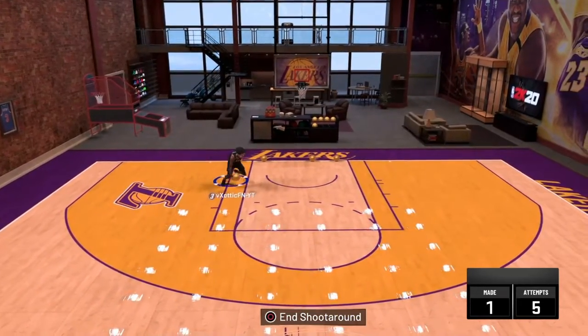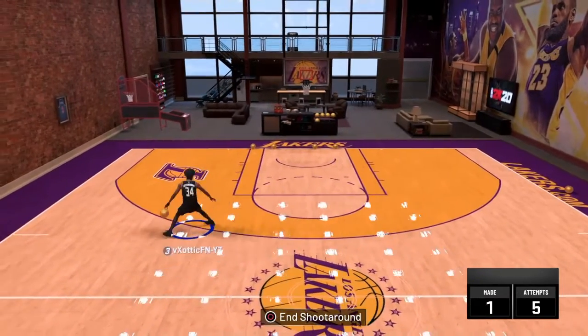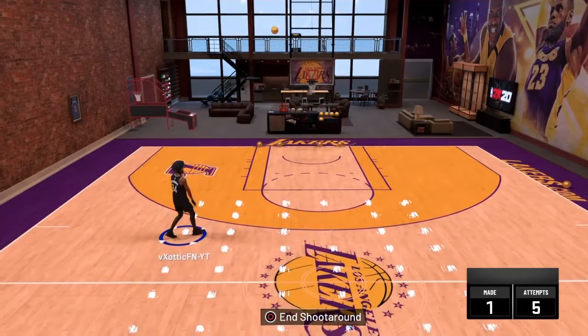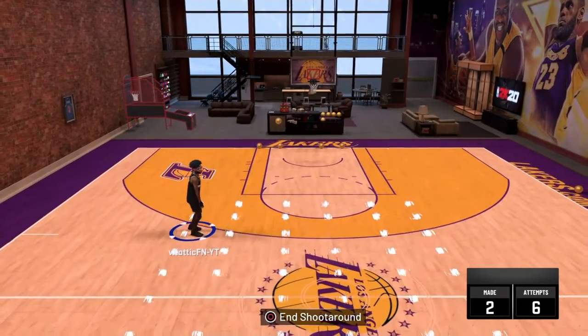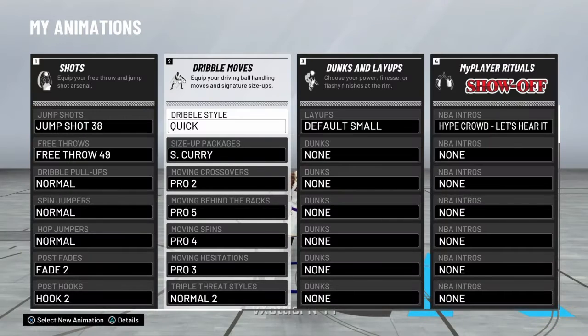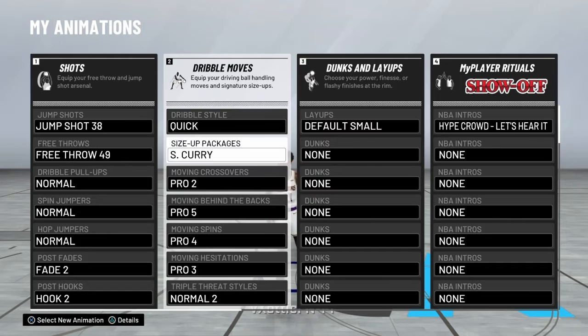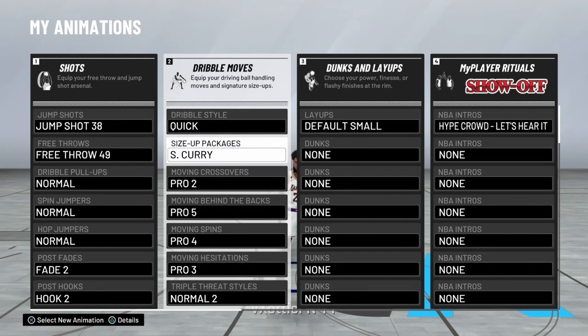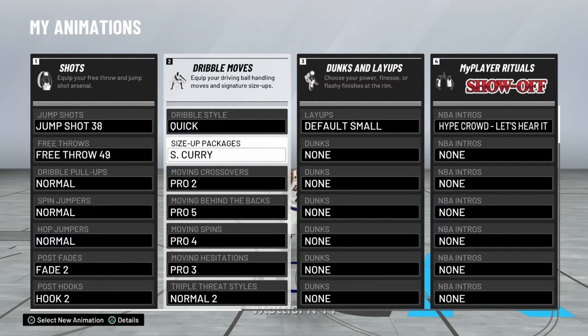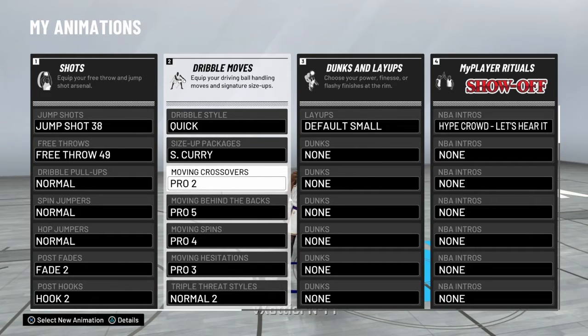If you want to see my dribble moves, I can show y'all right now. Check it out - these are my dribble moves. For dribble style, put it on quick because if you want to be quick with the dribble moves, use the Curry package because it's quicker. If you use Allen Iverson it'll make you stop and go slower. For the moving crossover, if you know how to do Pro 2 and you're a nice dribbler, I suggest you use Pro 2.